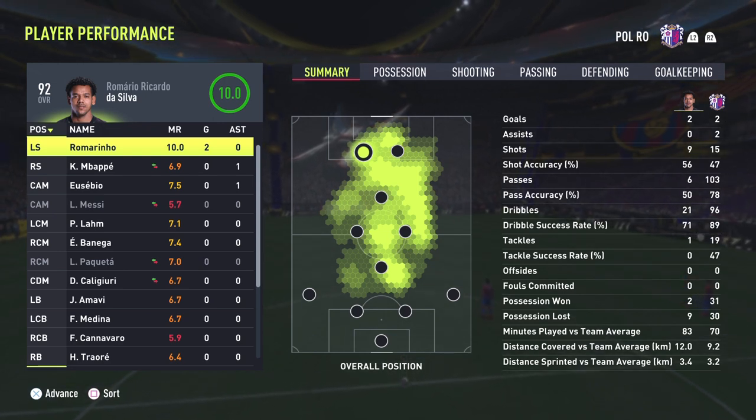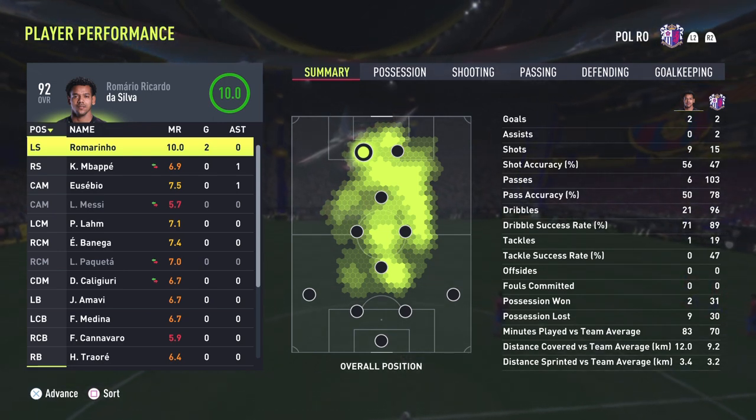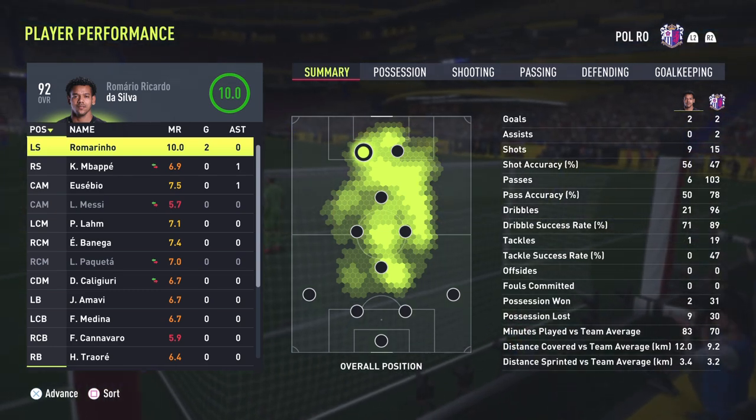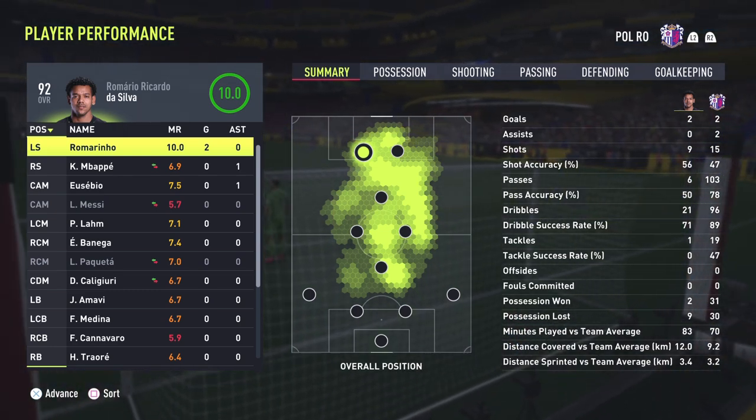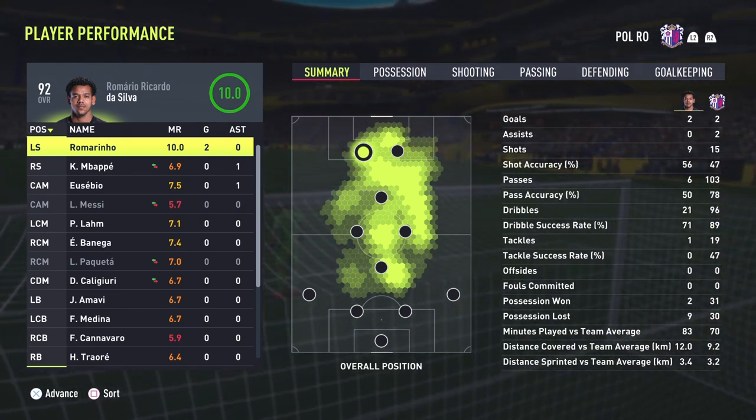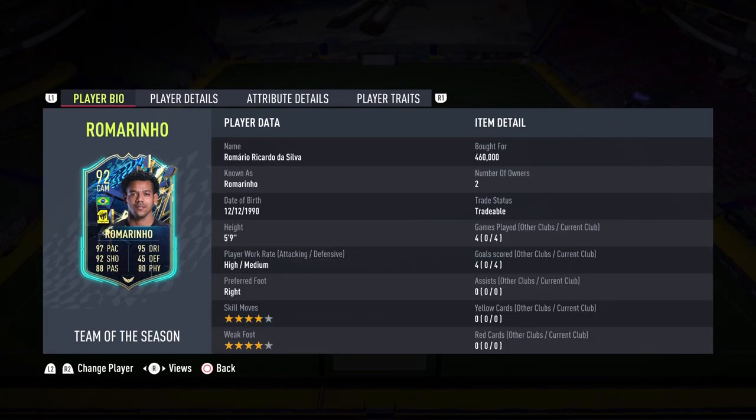Another rage quit — you love to see it! Another two-goal performance, 10.0 rating by Romario Ricardo da Silva. Nine shots but half of them were deflected — the deflections today were horrible. Let's go on to the final thoughts on this Romarinio card. Four games in, two rage quits — shows you how good Romarinio really is. I wish I could play another game but I have to go play a basketball final, so let's get to the final thoughts.